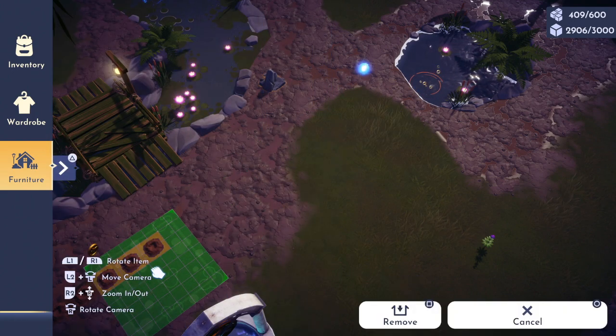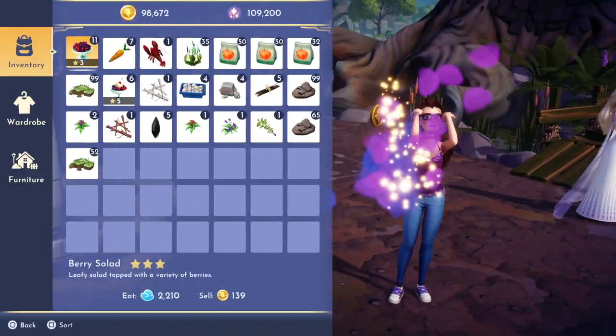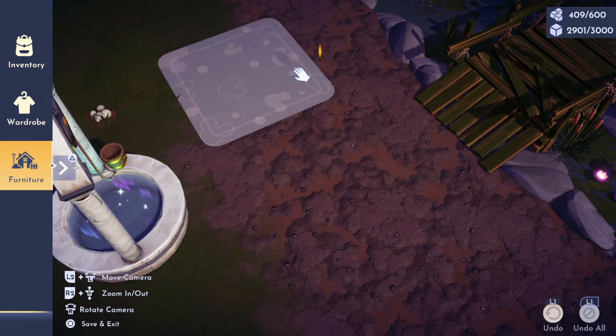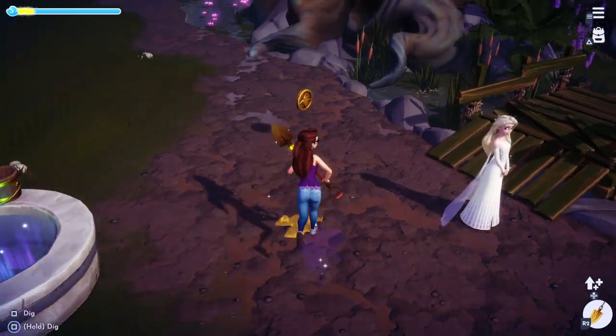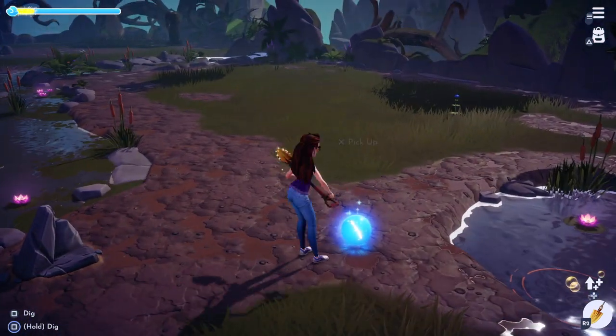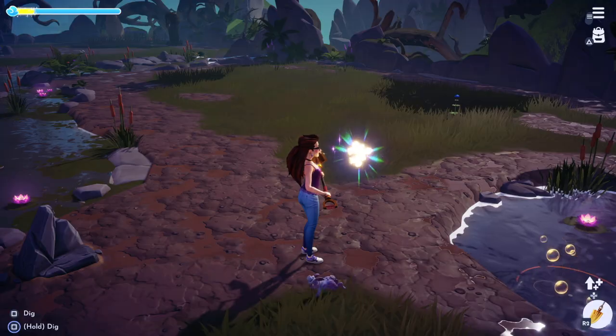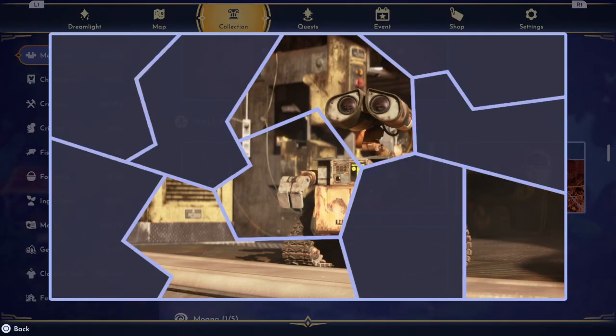We're just going to get rid of these holes real quick because they are annoying, and I don't want to use up any more of my furniture space. Let's go see if this is an actual memory or if it's just going to give me coins. Oh, it's an actual memory — we got lucky!